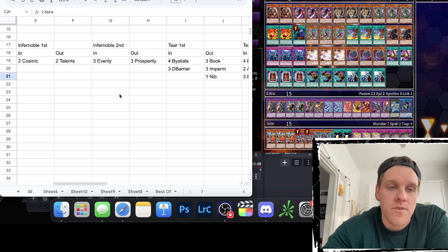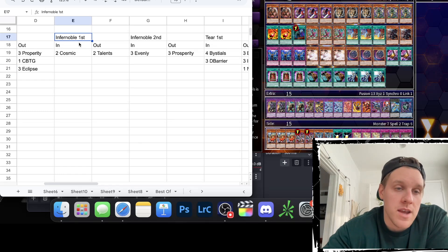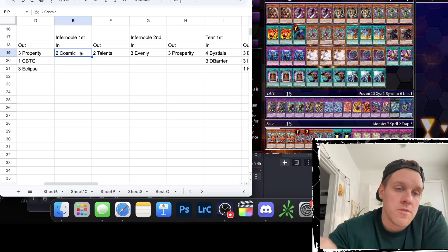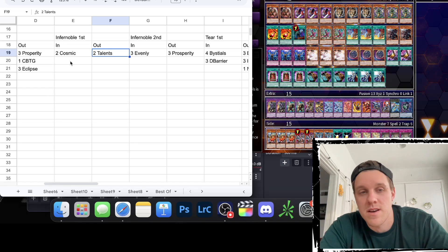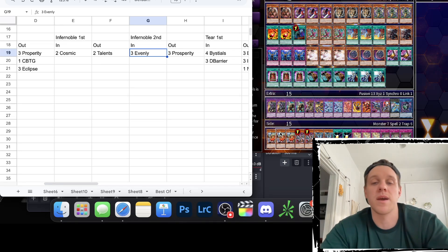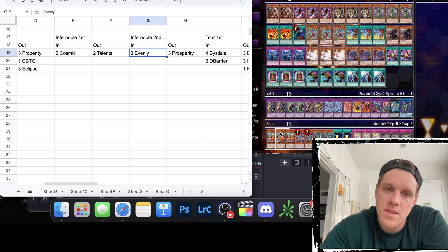Infernoble is a bit hard for this side deck because I don't have hand traps to side in — just Bestials, and Bestials aren't effective against Infernoble. Going first I'm putting in two Cosmic Cyclones since a well-timed Cosmic on one of their equips or their Museum is really nice. Coming out is two Talents because I don't expect hand traps from Infernoble — just full gas board breakers — so Talent won't be live. Going second it's three Evenly Matched, pretty much the only thing that helps, since Alphas at 3000 aren't big enough to get over their monsters boosted by Museum.